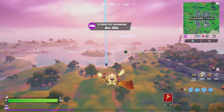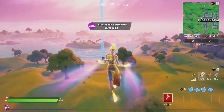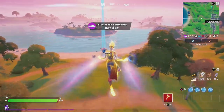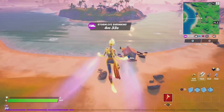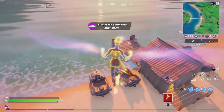You can use grenades too, but we found motorboats the easiest because you can just fire missiles. Goblin Griff, there they are — the two motorboats right there. Just head towards Sweaty Sands.